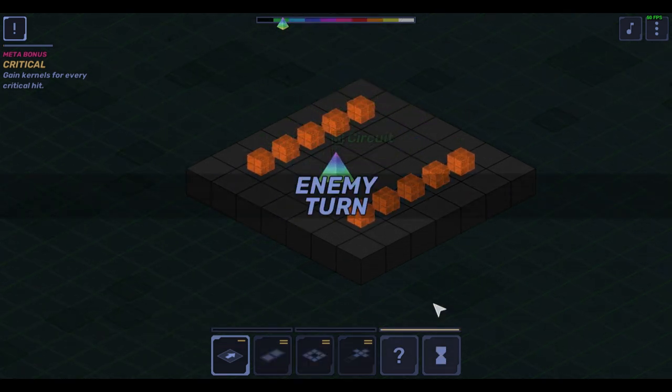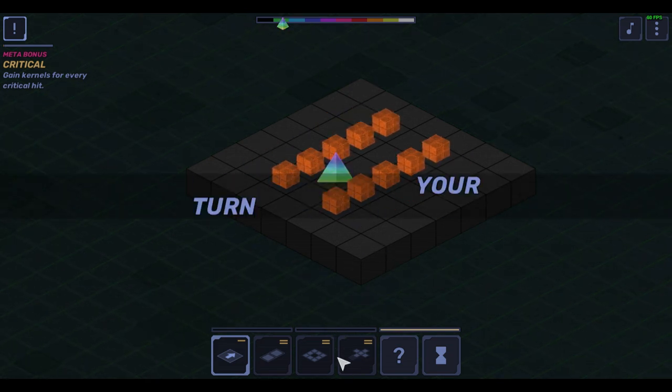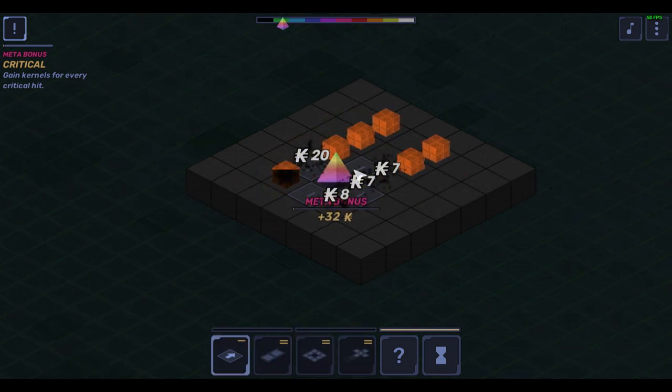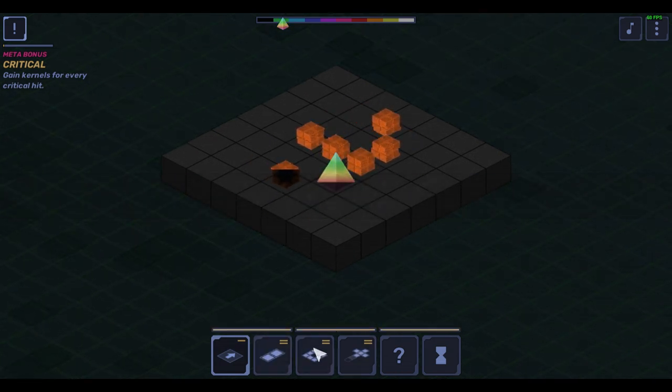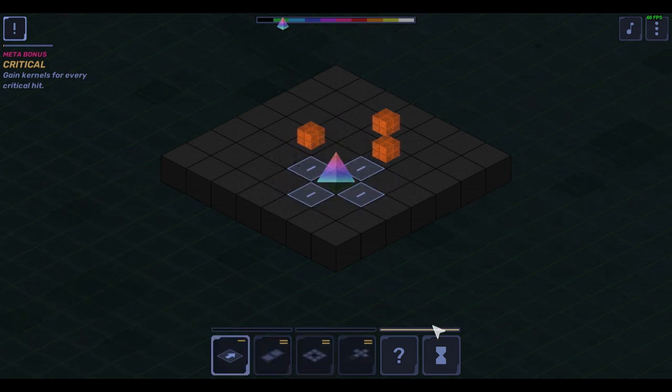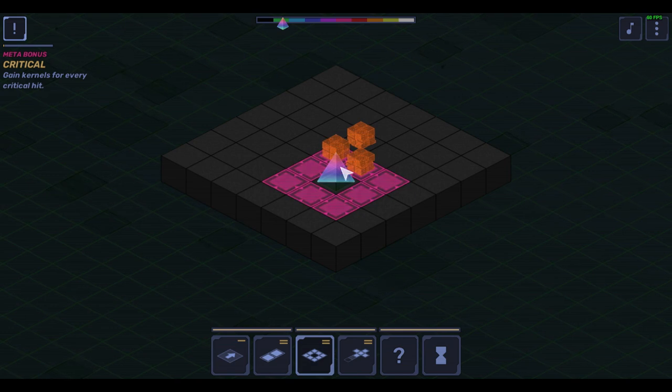Transmitters may consume one or more cycles when you use them, but allow you to attack in different ways. One might be a ranged or area attack, one might push enemies — including off of the map. Others heal, shield, or teleport you. You can only have three transmitters at a time, so you have to think about what kind of abilities best suit your current strategy.